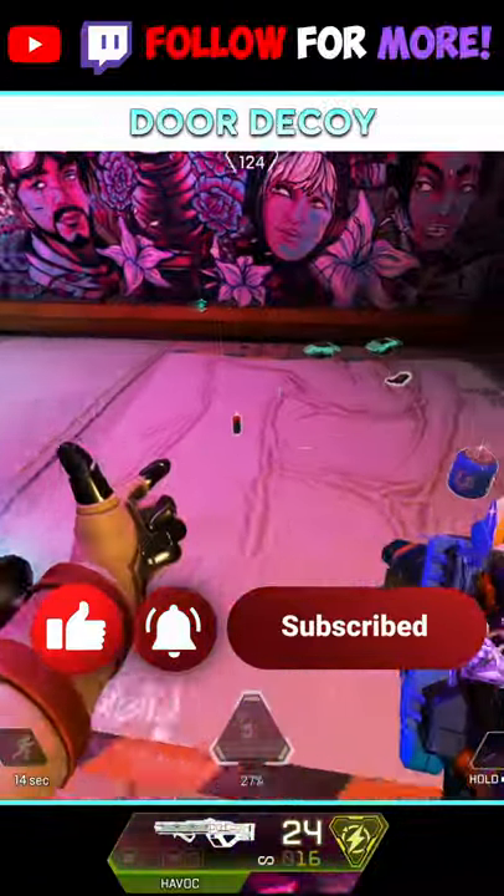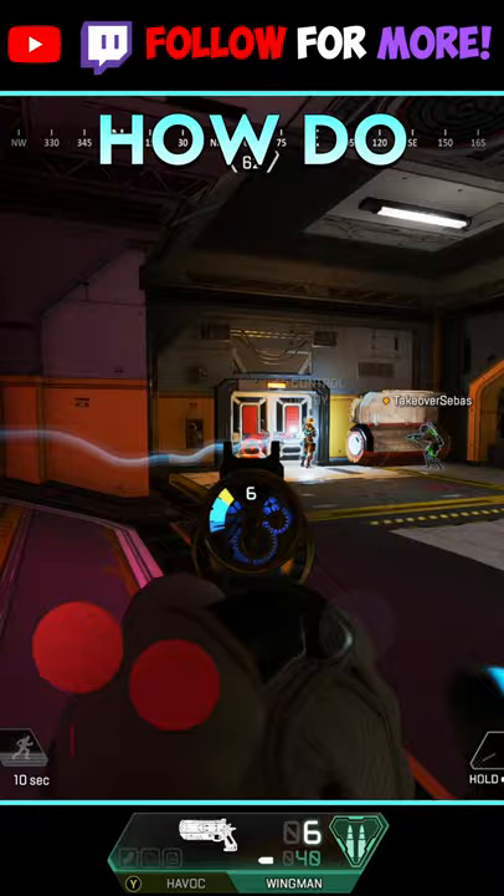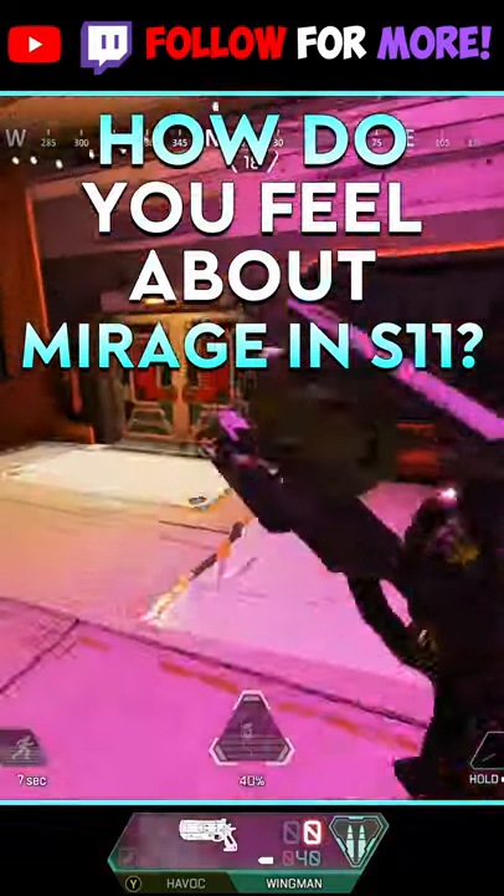Finally, put a decoy on a door. While it will not stop the door, it might cause enemies to use a grenade or just back off. Subscribe to the channel for more on Apex Legends.